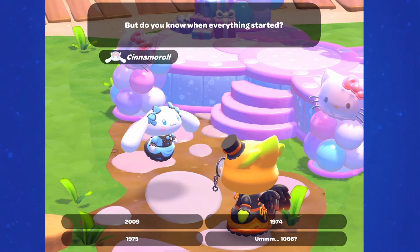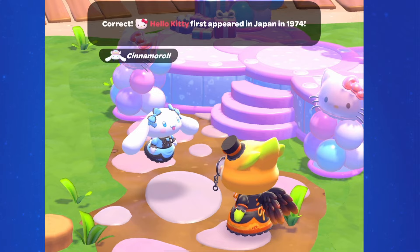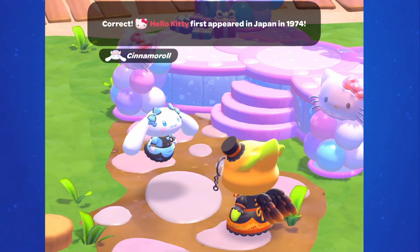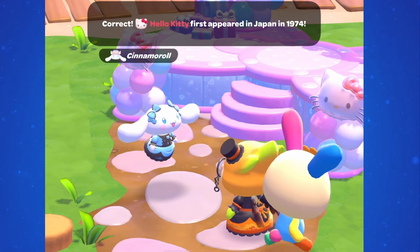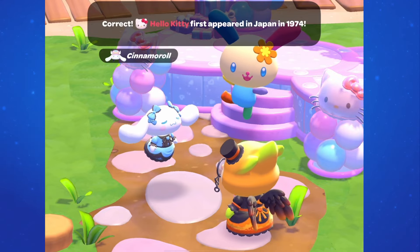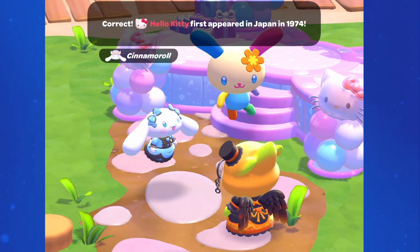On October 30th, with Update 2.1, Hello Kitty Island Adventure re-released Set 1 of the Hello Kitty 50th Anniversary Collector cards. Although this is technically Set 1 and was supposed to come out first, if you're like me and most players, there was a glitch that prevented this from happening. So our first set was actually Set 2, so we've gotten Set 2 and Set 3, and then on the 30th was the first time that we could get Set 1.